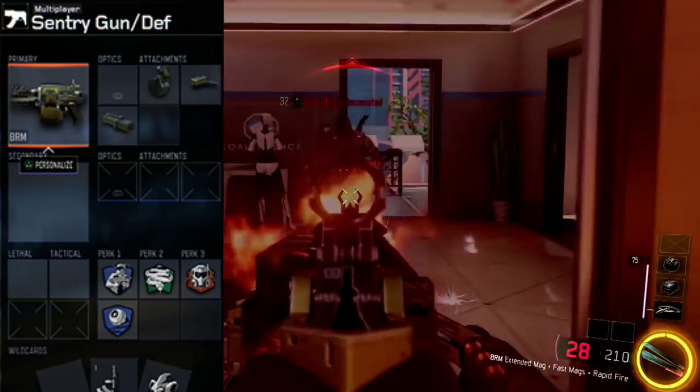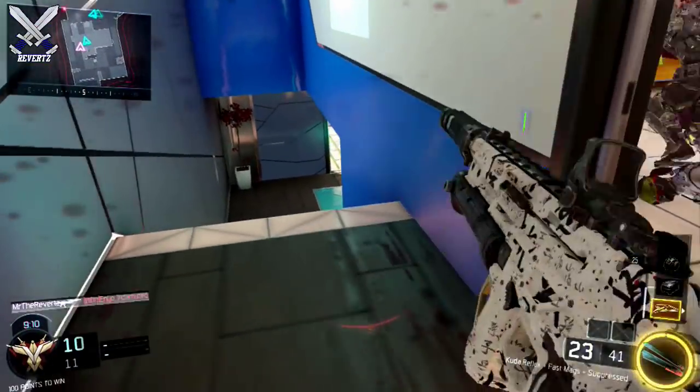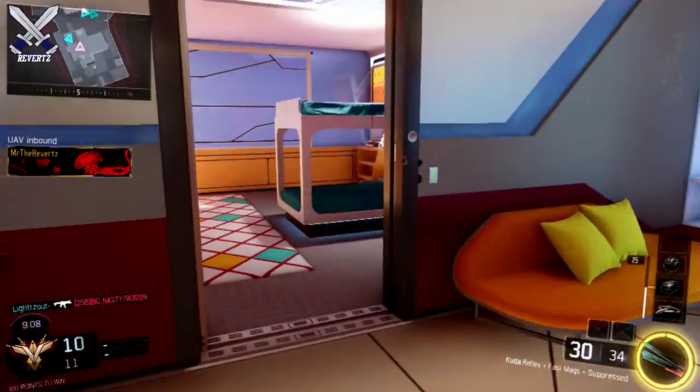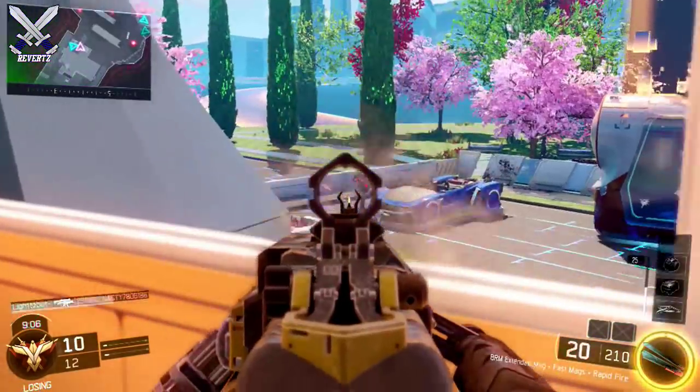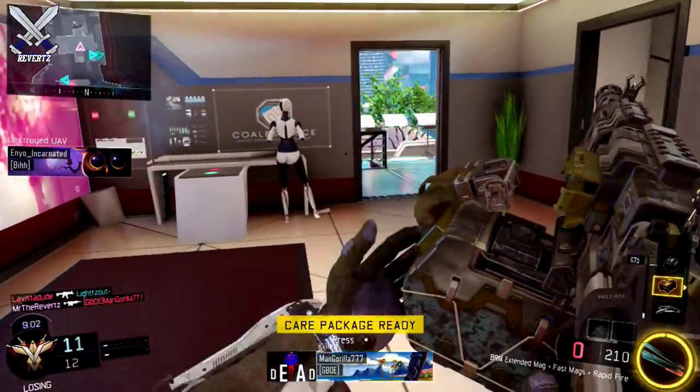For the perks, I use Sixth Sense, Blind Eye, and Cold Blood, because I do a lot of camping with this kit. I also use Tac Mask because I play very defensively with this kit, and in case people throw flashbangs or concussions, they're not going to do much to me — that's really why I run the Tactical Mask perk.